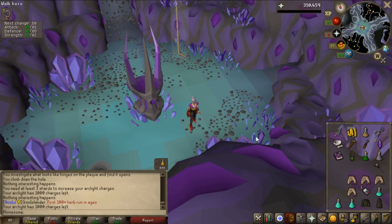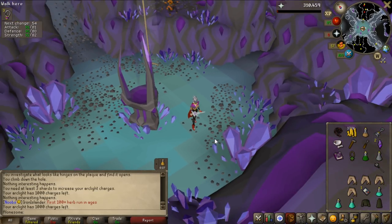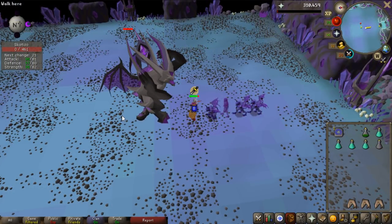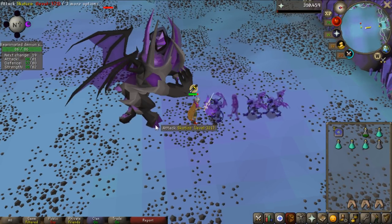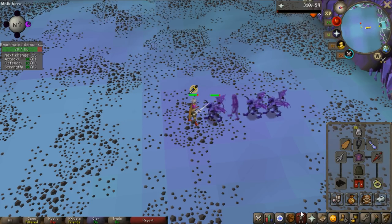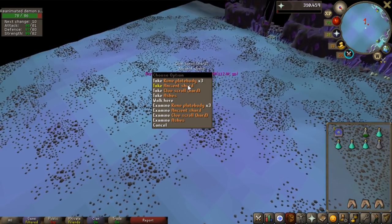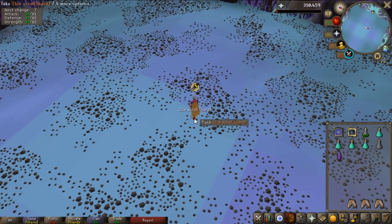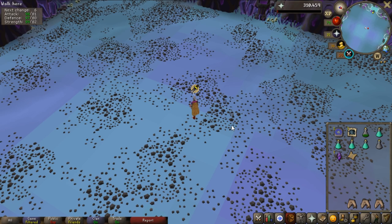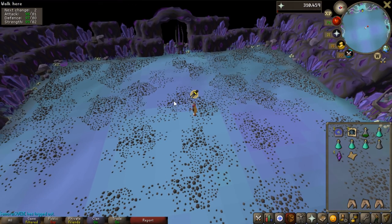Now I can try to do those three Skotizo kills and I'll show you guys the loot. That's the first kill - I had to use a lot of food since my gear isn't really that great. The drop is rune plate body, three of them, and one ancient shard. That's pretty bad, but there is a hard clue scroll. I'll do the hard clue if I can.